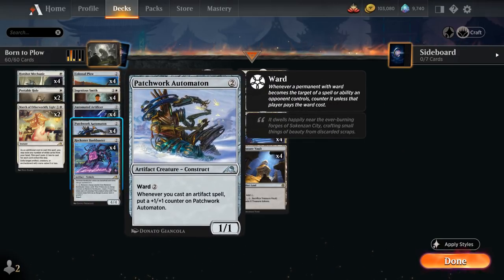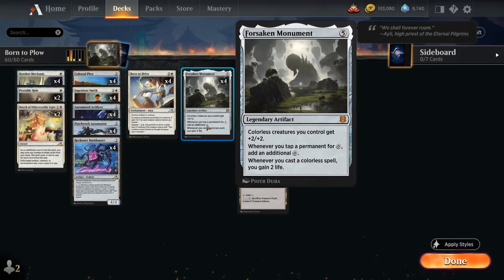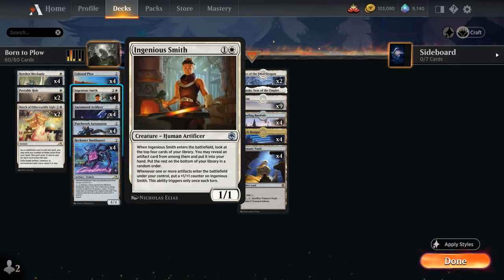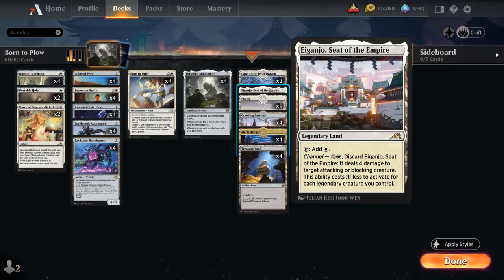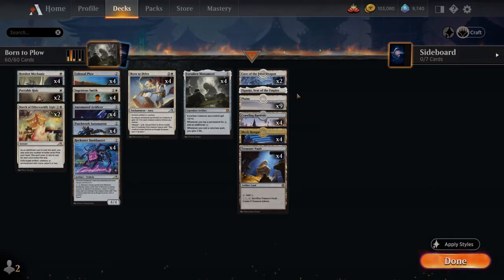We've got the full playset of Automated Artificer, a 1/3 that can tap for colorless mana that we can only spend to activate abilities or cast artifact spells — great synergy with Monument, getting +2/+2 and doubling its mana production. We've got Patchwork Automaton, a 1/1 with ward 2 that picks up +1 counters whenever we cast an artifact spell. Despite being legendary, the full playset of Monument because it's such a key card. Treasure Vault, also an artifact, and besides Crawling Barrens, two copies of Cave of the Frost Dragon as an extra mana sink. One Eye of Ojer Ganjo as removal. That's our deck — let's jump into some games.